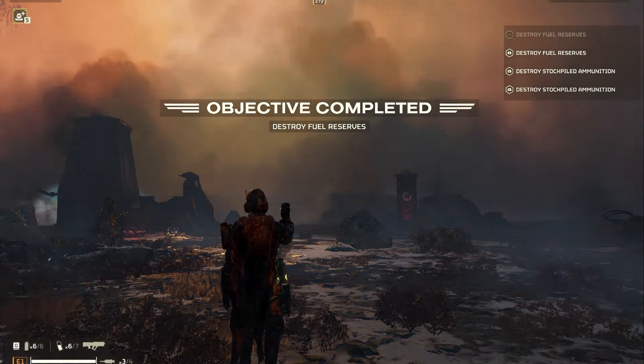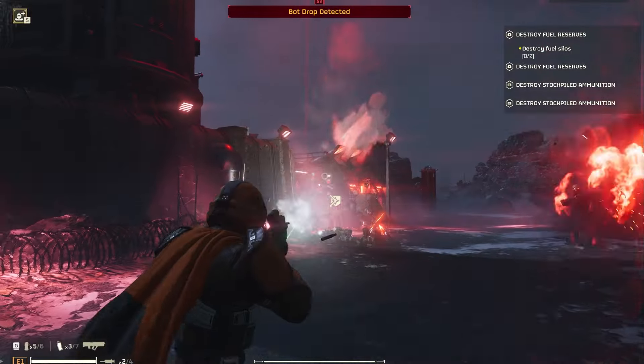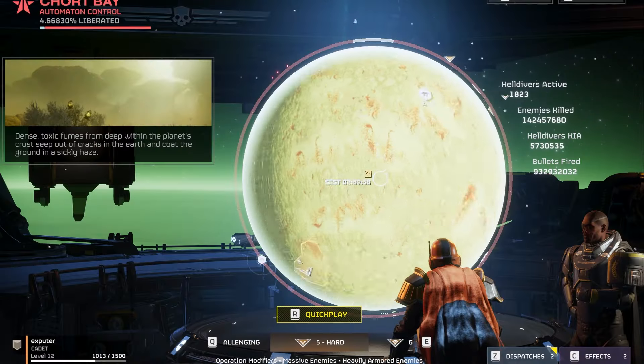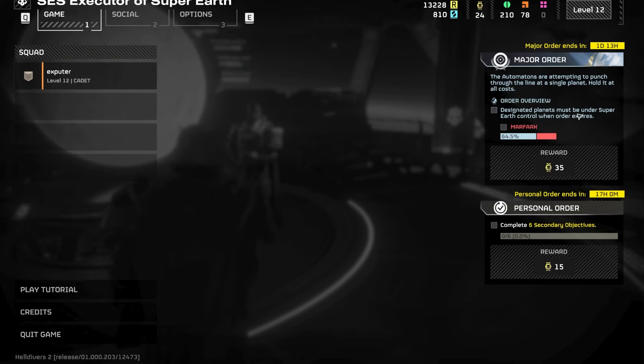There are a few ways that you can get medals in Helldivers 2. Medals can be found in bunkers during missions and are rewarded for completing missions. The harder the mission, the more medals you will receive. However, Major Order and Personal Order missions give you the most amount of medals.